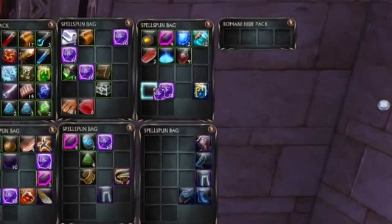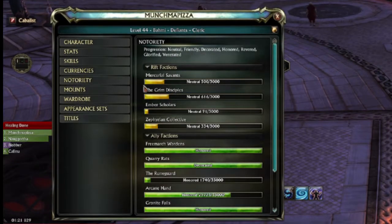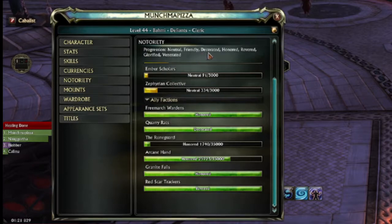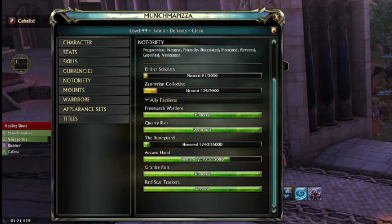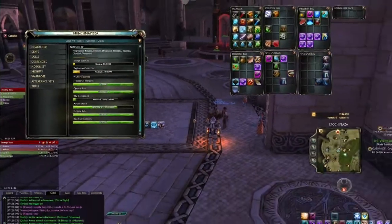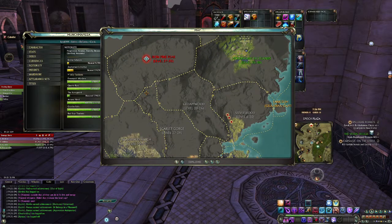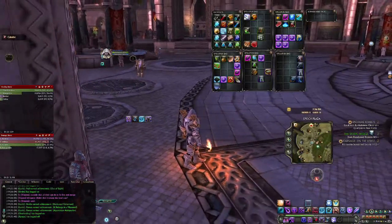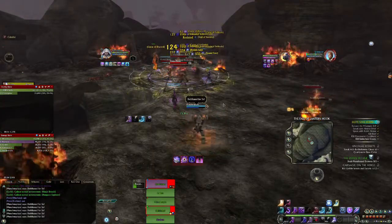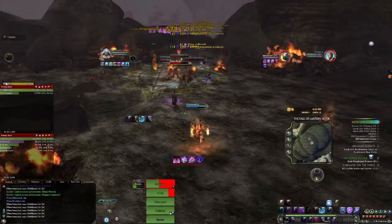Throughout this leveling process you're going to be getting Sigils of Primal Valor, which you can hand in at your respective capitals — Meridian or Sanctum — for notoriety with specific factions. You can view notoriety by going into your character screen and selecting Notoriety. It has multiple stages such as Friendly, Honored, Revered, and Glorified, which enable you to buy gear and items from vendors. At level 32, for example, go to Iron Pine Peak and find the notoriety merchant to get Hit gloves. Get Hit as early as possible — especially if you're a tank — as you don't want key abilities missing or being resisted.